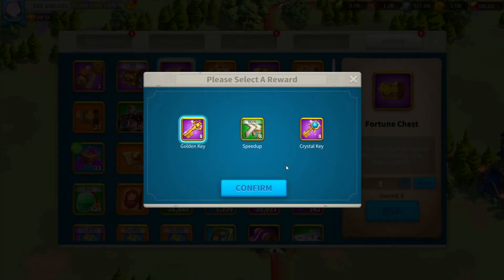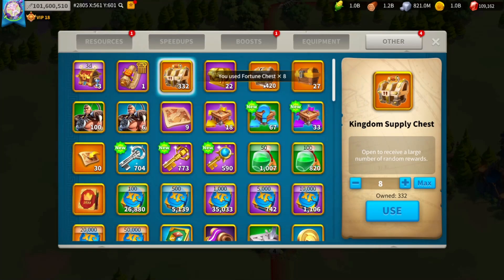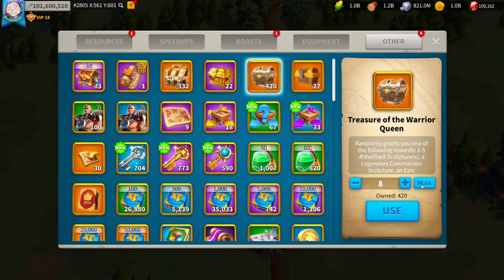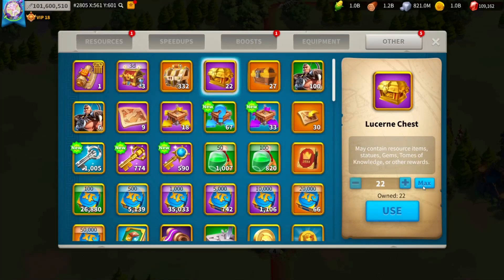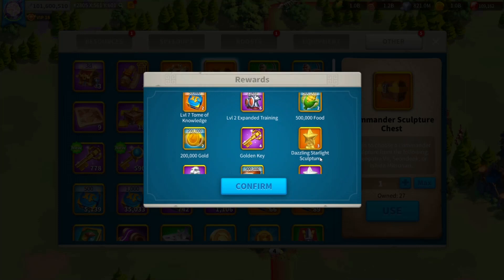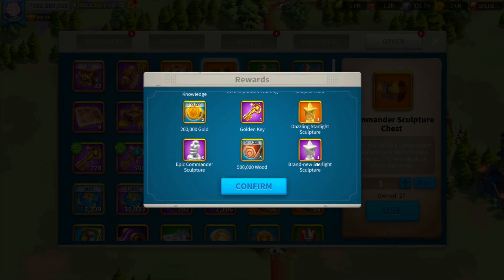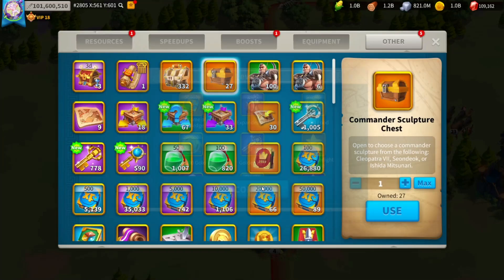Fortune chest — he got probably crystal keys he wants. Treasure of the Warrior Queen: 1 legendary sculpture, 150 Aethelfleds, 1 gold key, 301 silver keys — that's massive. Lucerne chests — got some nice expanded training and a couple of golden keys. Not too bad. No gems though, pretty unlucky on that.